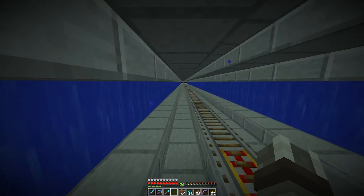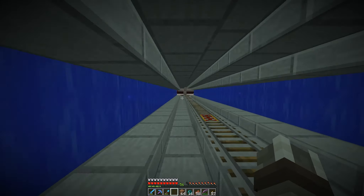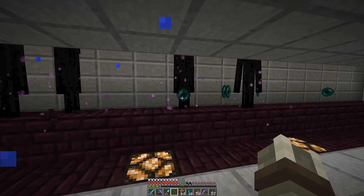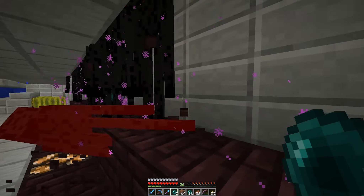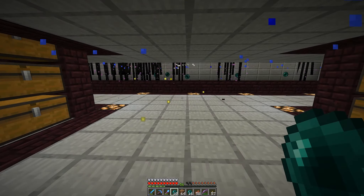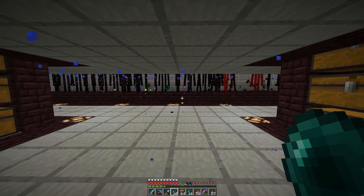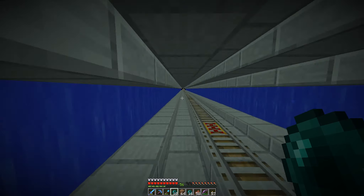This is an old-school enderman farm design. It was actually built long before endermites were even a thing, so it's based on the old tripwire hook design that most people would use. Before that it was even the pressure plate-based design, and it still works okay — though it is very, very loud. We'll probably be building a new one in a different spot using endermites, because those are just way more efficient. But this is here, just so you guys know.